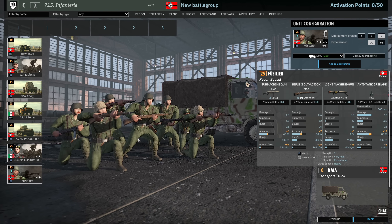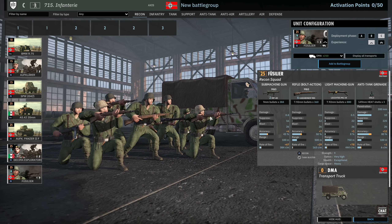Moving on we have the Fusilier. Fusiliers are the standard 9-man recon squads — we've seen these before. 3 available in A, 6 in B and 9 in C, available at 1 VET. Let's move on to the infantry tab.